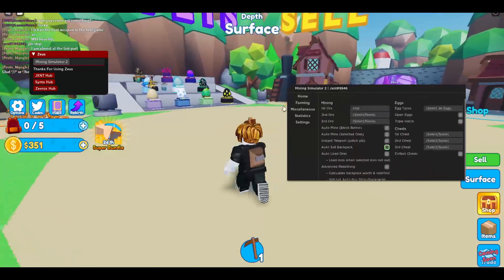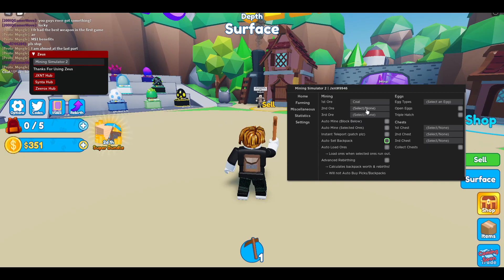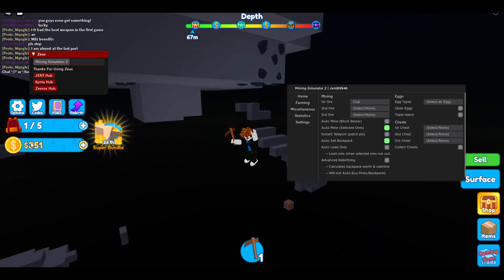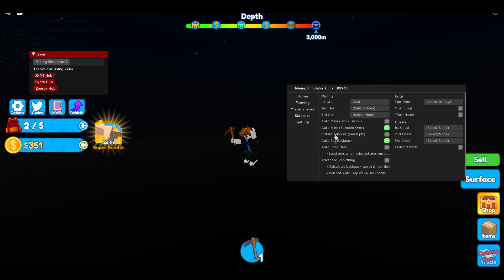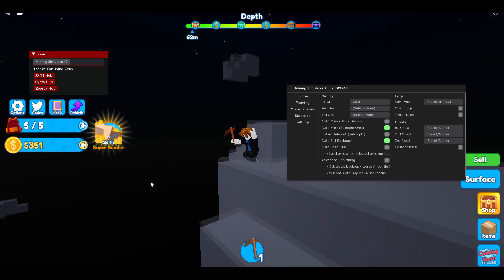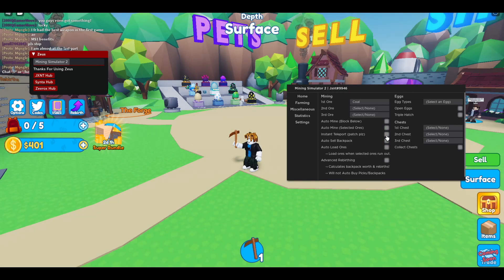Go to 'Farming' and then you can select your ores that you would like to farm. I'm just gonna do coal — you can also select a second ore. Then I'm gonna do 'Auto Mine Selected Ores' and you can also 'Auto Sell Backpack.' Boom — and then you can see it's just gonna teleport me to all the ores I selected. This is the beginner pickaxe because this is a new account, and then it's gonna auto sell — boom, it's sold.